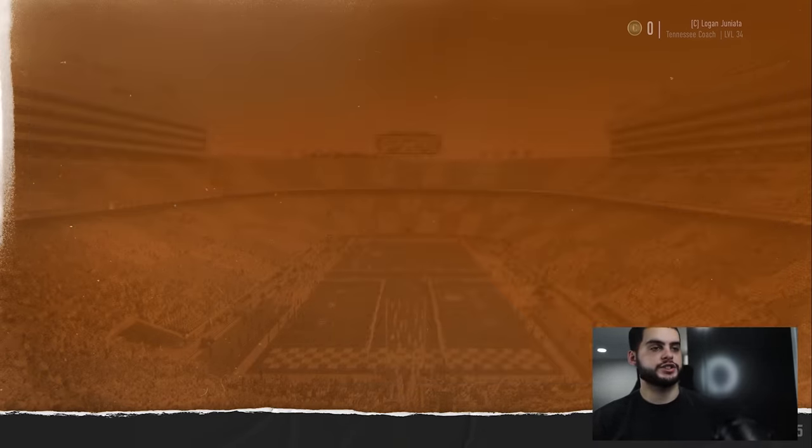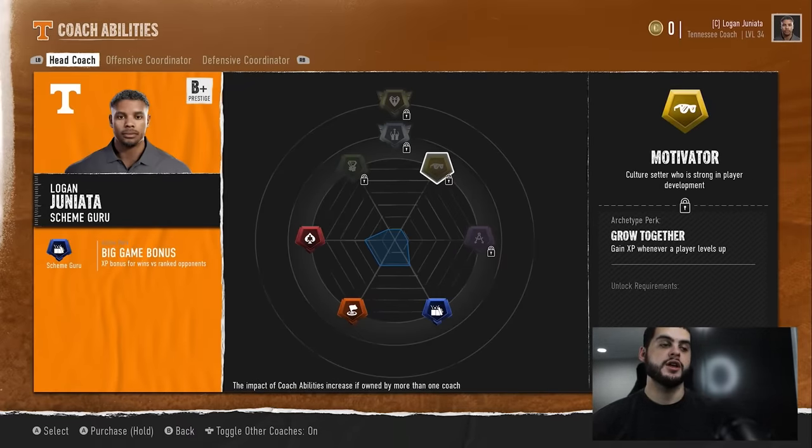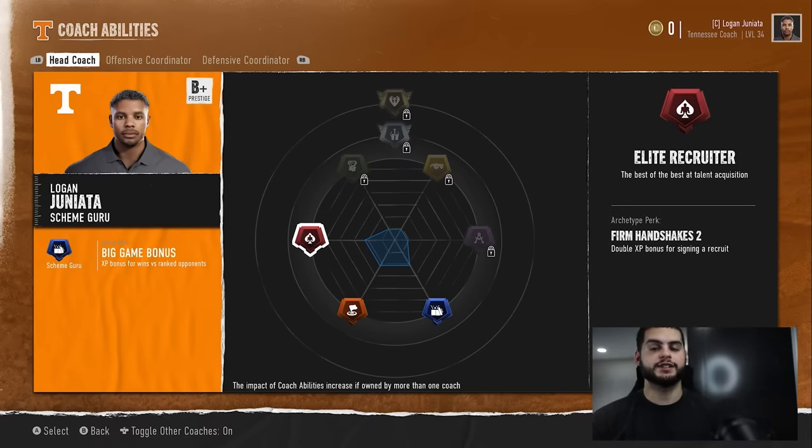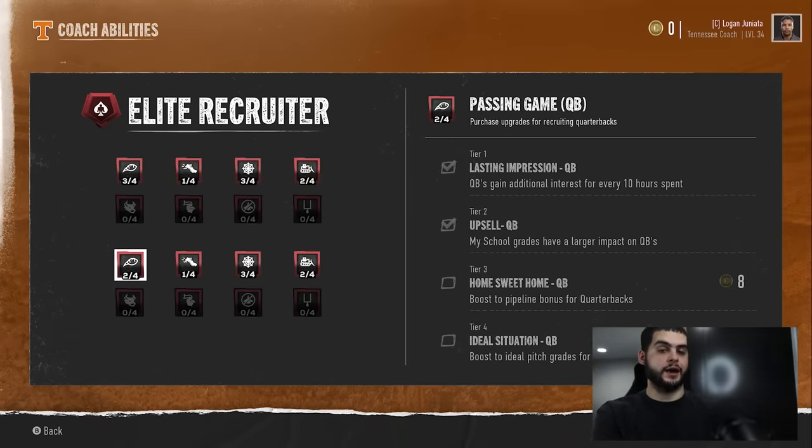When you come over to coach abilities, there are a few packages here. We're talking about recruiting. Honestly, I think it's one of the most overpowered packages in general. Being an elite recruiter is just so great — you demoralize the rest of the league because you're getting the best recruits, out-recruiting them with ease. Even if you're just hoarding talent and keeping five stars away from other programs, it's a double whammy: you're getting better, they're getting worse. You do need Elite Recruiter for this. You can start without it, but work towards it — or pick a coach that already has it.